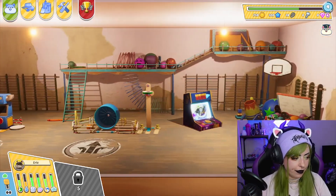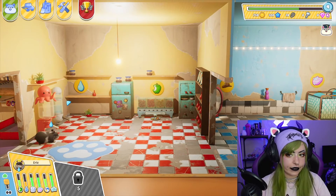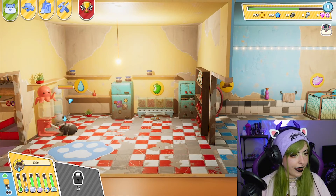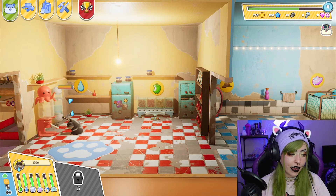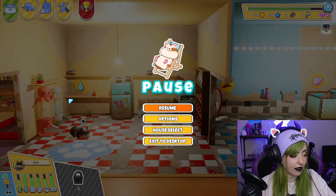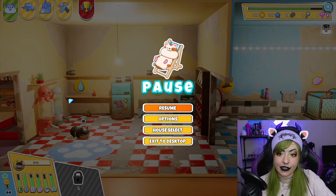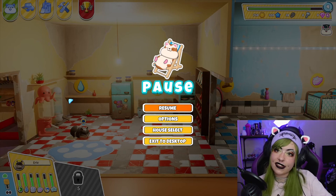Eric needs a drink — let's give him a drink. I think this is a really fun, casual, chill pet sim game. I can't wait to see what else happens with it in future. I'm gonna keep playing in my spare time, coming back to it just when I'm feeling like having a chill. If you want to give it a go, the link is going to be down below. Thank you so much for watching — I hope you enjoyed this video as much as I enjoyed making it. Hope to see you again soon, bye for now!